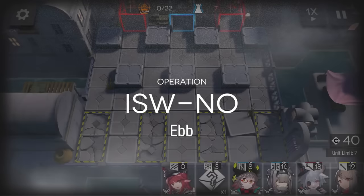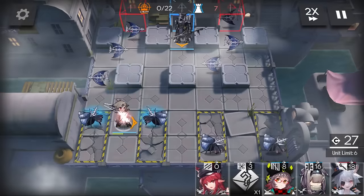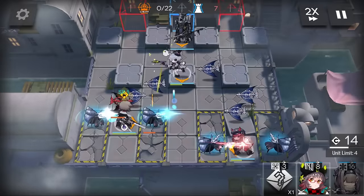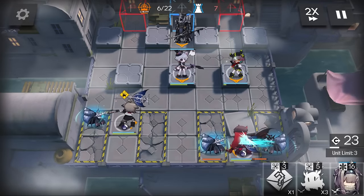This is the quote-unquote hardest stage in the second floor, because it just spawns a bunch of enemies. They AFK for a bit and then rush you. If you have a really shitty squad it can kill you, otherwise you just deploy all your stuff, wait the AFK out, and then you win. We have enough to deploy, so we just win.